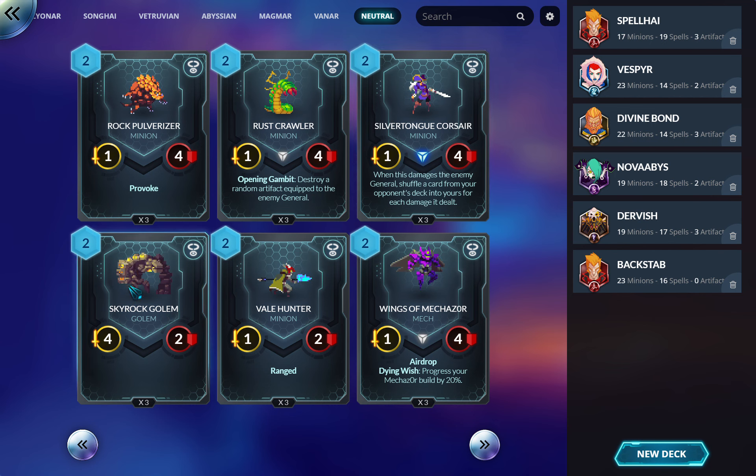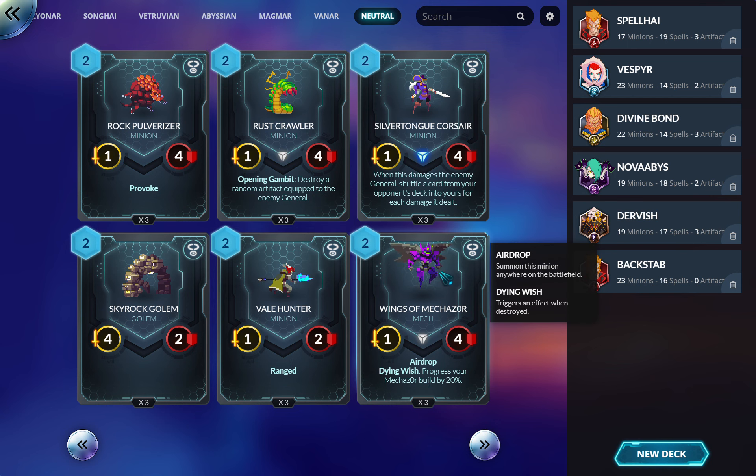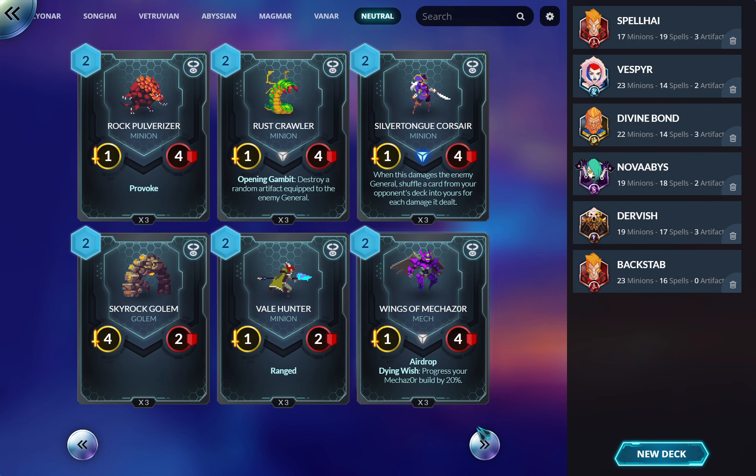Skyrock Golem: as far as golems go, he's not great — if you're running golems, probably skip him. Veil Hunter: once you have range, I don't think this is very good — don't play it. Wings of Mechazor: if you're playing Mechazor this is good, but even if you're not playing Mechazor this is still okay — it's one of those cards that's playable even without the combo, but you need to know what you're doing. Good for budget Divine Bond.